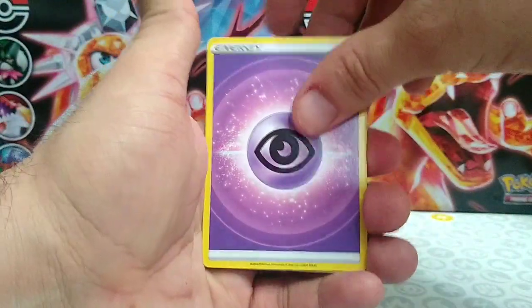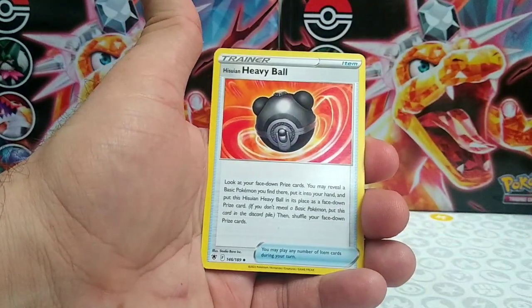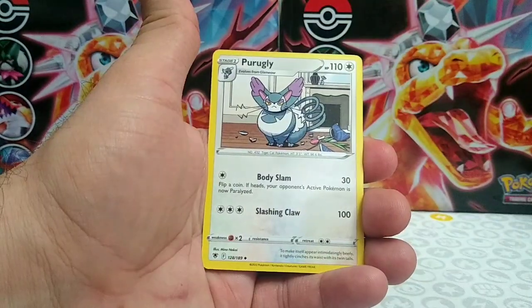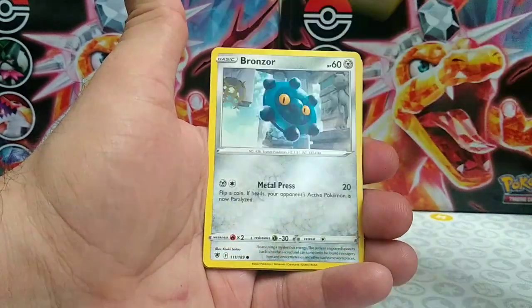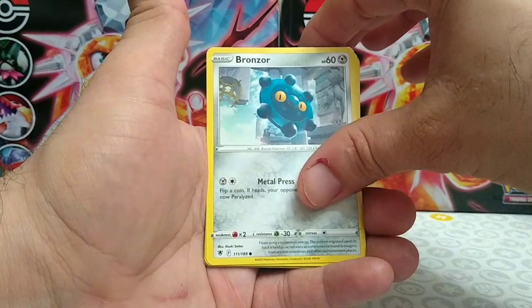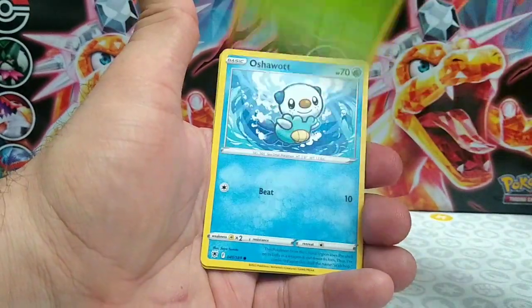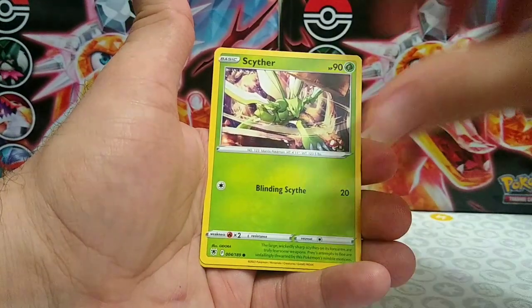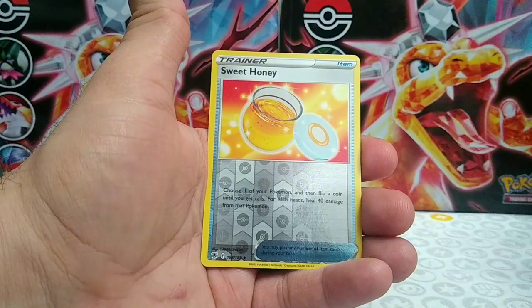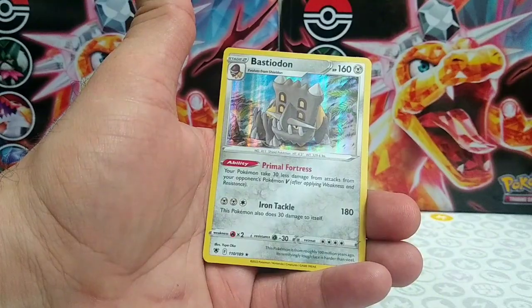Psychic energy for this seventh pack. Shield On, Hisuian Heavy Ball, Purugly, Chatot, Bronzor, Rowlet, Oshawott, Scyther, reverse Sweet Honey, and we have a regular rare Bastiodon.